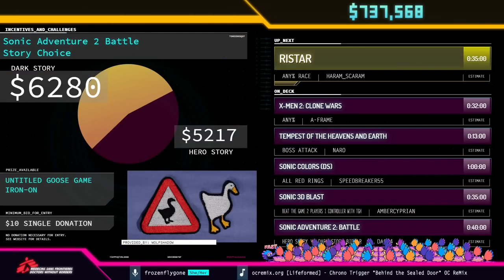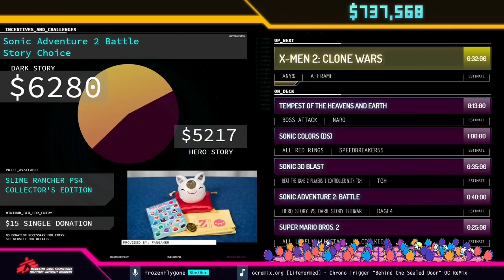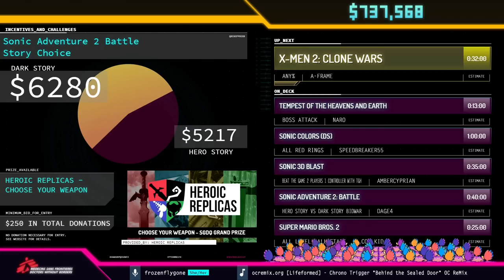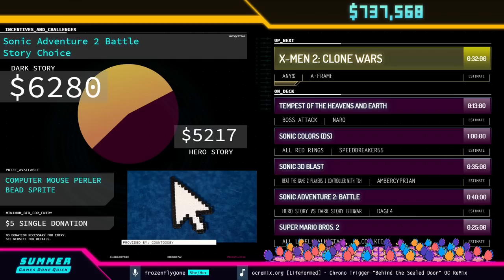Thank you so much to all the runners for that fantastic Ristar race. A bunch of bid wars and incentives have just opened up — head to GamesDoneQuick.com and click on the tracker. That includes Fire Emblem Three Houses four-way routes bid war, a combo exhibition for Streets of Rage 4 which needs $40,000 to unlock, and Pokemon Black and White nickname choices. Every donation also goes toward the cumulative one million dollar goal for our fourth bonus game, Halo 2.